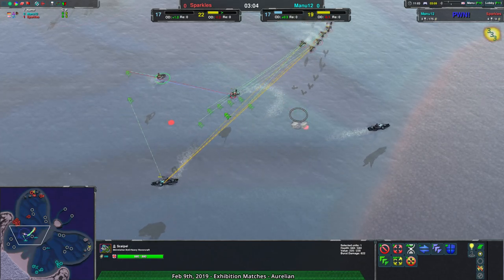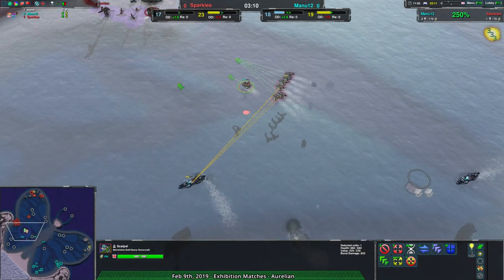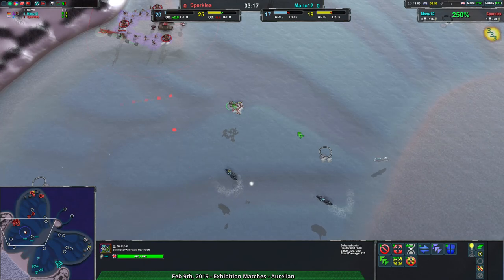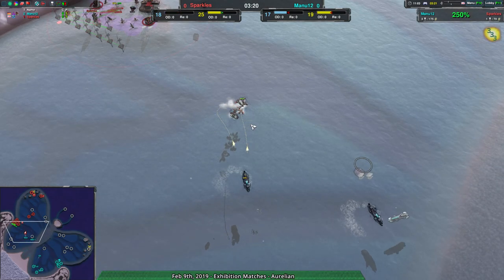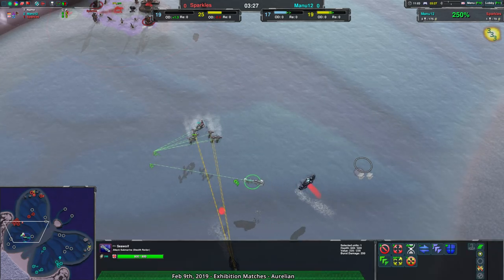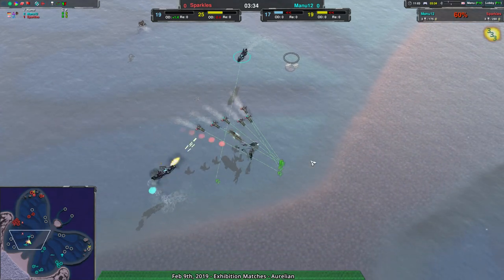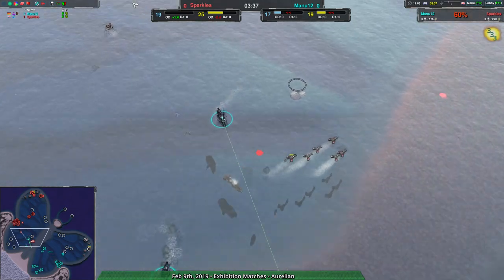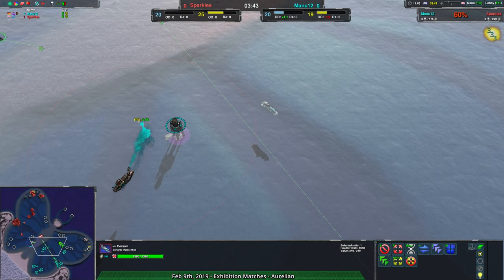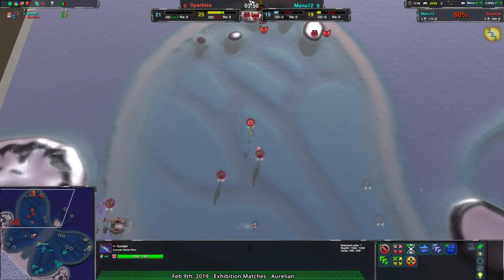There's only one Cutter, so it's not exactly easy to get in and deal with the Scalpel. I thought the Cutter might be able to dodge the missiles, and clearly so did Manu 12, but no, that's not happening. A Seawolf coming in here should be able to help, but I don't know if that's the best option. The Corsairs are under heavy fire and the Daggers can wipe out the Seawolf very quickly — it only has 600 HP, it will take one whole volley from all the Daggers to kill it. So that Seawolf is dead. Manu 12 and Sparkles have now evened up the economy. Sparkles is being a little bit more efficient attrition-wise, but it really comes down to exactly how the units are placed.